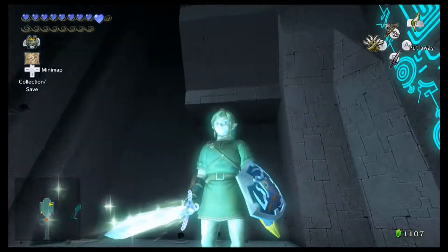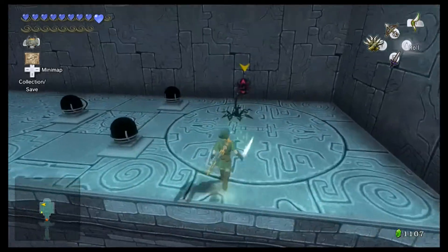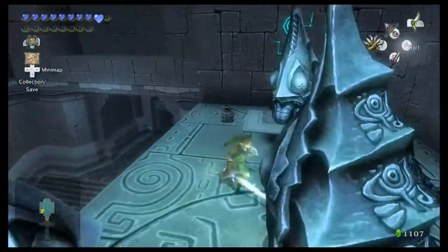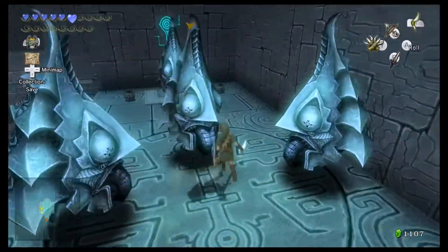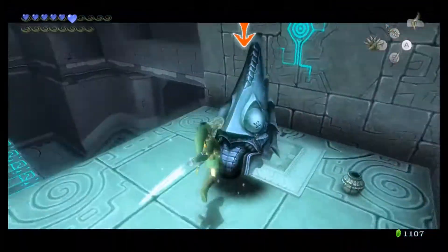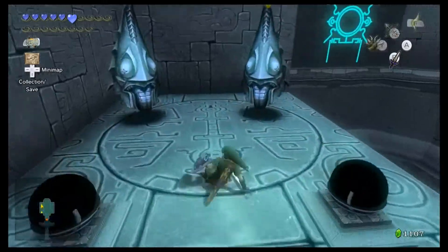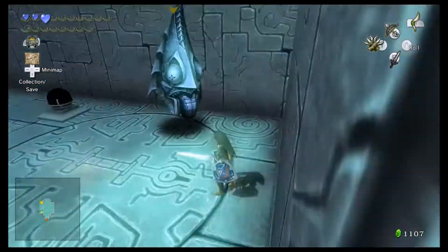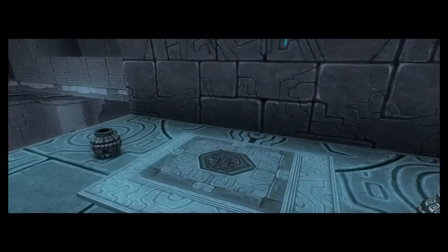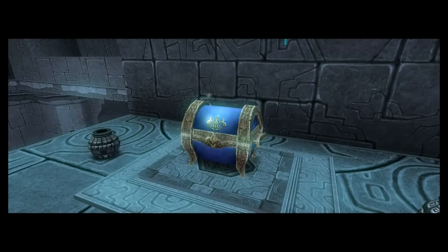I guess we're just going on an elevator ride. It's interesting to see Deku Babas and stuff, because those are normally enemies we see in the other world. I do one hit because of my powered-up sword. It's kind of strange to see all these normal enemies in the Twilight Realm. You'd think you'd see different enemies since we're in another dimension — just a thought.